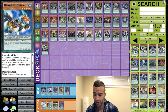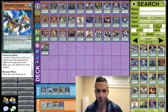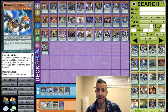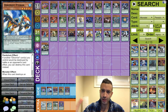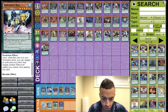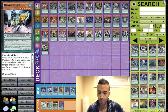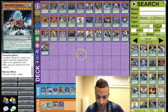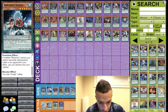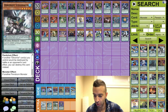Dynamist Plesios — this card sucks, don't play it. Dynamist Peteron — when this card destroys a monster in battle, add a Dynamist card from your deck to your hand, but 1800 attack is too low. Putting it in the side area just in case. Dynamist Rex — very important for a Dynamist focused build; we'll put it in the side. Dynamist Spinos and Dynamist Stegosaur — both suck, don't play those.